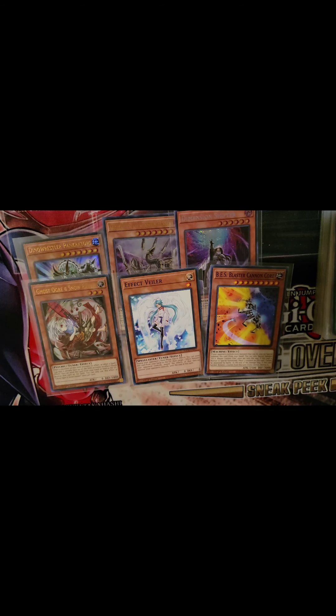Ghost Ogre is here because I don't have an Ash Blossom at the moment, so she's taking that spot. When a monster on the field activates its effect or a face-up spell or trap card activates its effect, you can send this card from your hand or field to the graveyard to destroy that card — once per turn. Effect Veiler negates a monster's effect for one turn.